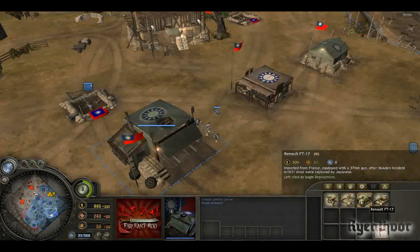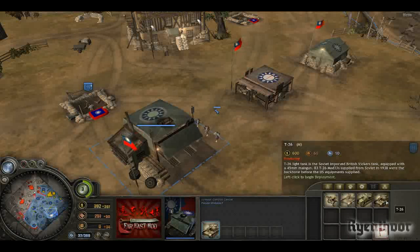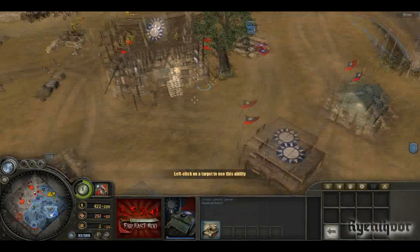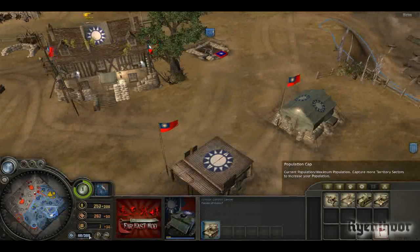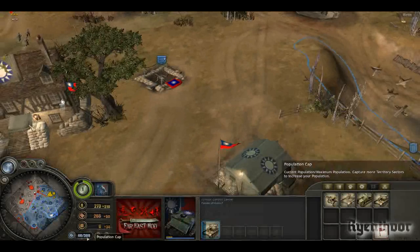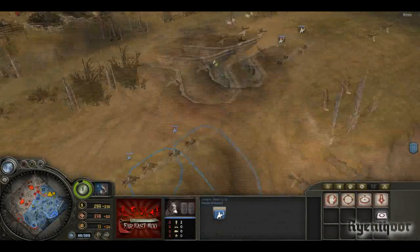We have the Renault FT-17 — a weak French tank which is actually quite strong in this game. And the T-26, which is a Soviet tank. I like playing the T-26 in World of Tanks so I think I'll build one. The cavalry team is just hilarious. And with the population cap now at 300 or even 999, with POWs you get two squads of cavalry teams.